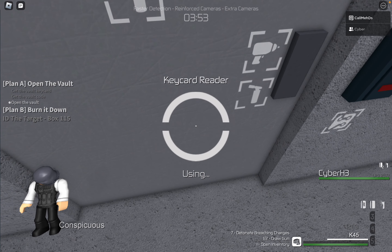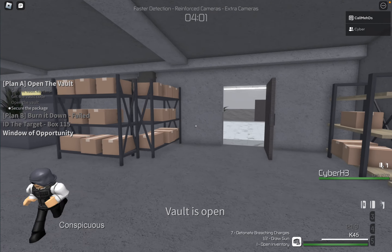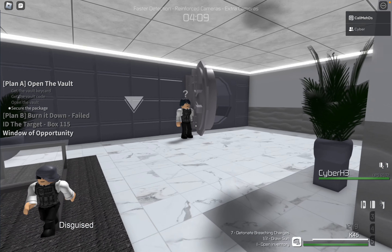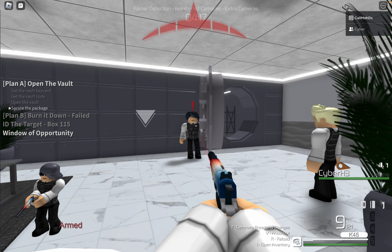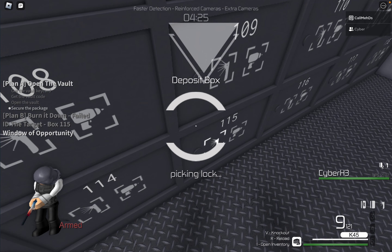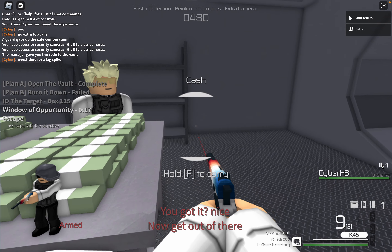So afterwards, we're gonna open up the vault and we're really gonna hope that the guard that goes to investigate it is this guard. You should be more aware of the vault being open, just saying. Hi there, put your hands up. And now, because we can activate our breaching charge, go inside, open up deposit box 115, grab the intel, and obviously grab the cash because we can — then afterwards we can get right out of here.